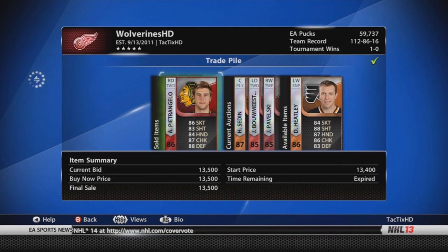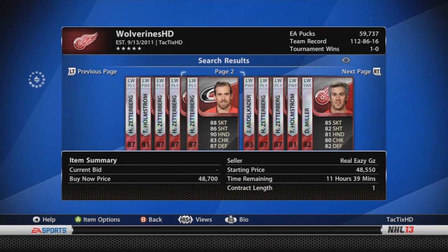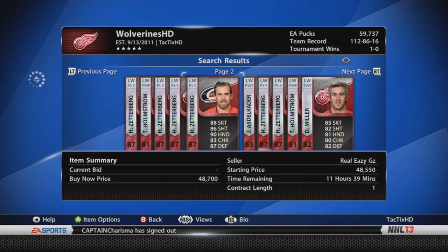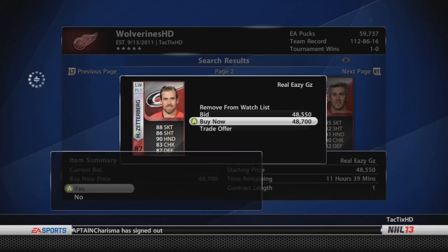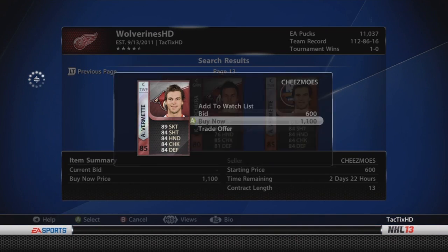I sold my Petrolangelo for 13.5k — I think that's a good deal. I actually got a really good deal on my Petrolangelo, bought him for just over 8k. So that's about a 5k profit on Petrolangelo after using him for about a month or so. That's really good — usually if you use a player for more than two weeks you're not going to get the value back.